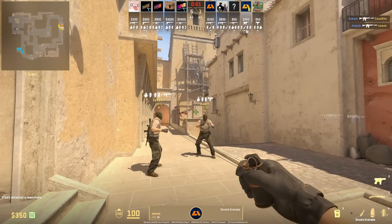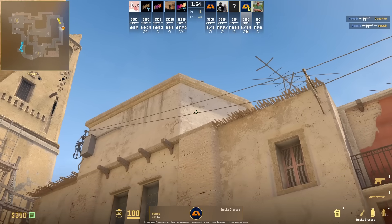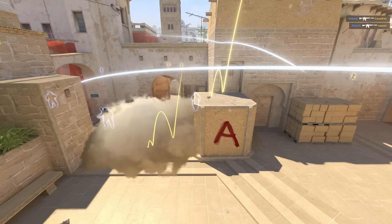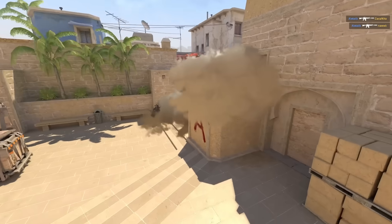Fast stair smoke from spawn. Stand next to the stairs, go ahead and put your crosshair position like this, then go ahead and jump throw. Now you know how to do fast A smokes from T spawn.